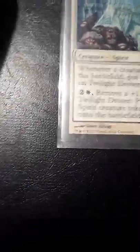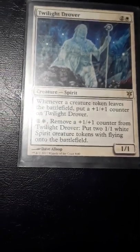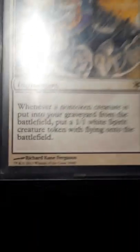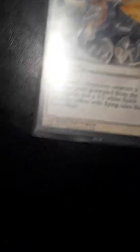Whenever I remove a +1/+1 counter from Twilight Drover I get to put two 1/1 white spirit creature tokens onto the battlefield. I only have two of those — I had to trade for them. I have two Intangible Virtues, which give my tokens +1/+1 and vigilance, so they don't tap after attacking and can still block. I also have two Skirsdag High Priest-style cards — whenever a non-token creature like Twilight Drover is put into the graveyard, I can put a 1/1 white spirit creature token with flying onto the battlefield.